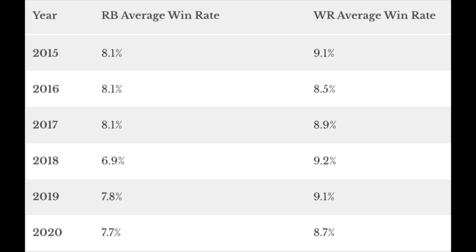While your league mates are drafting Miles Gaskin, Mike Davis, and Josh Jacobs, you're going to be scooping up this year's Calvin Ridley and DK Metcalf in the form of Tee Higgins, Chase Claypool — high upside young wide receivers that can become studs for your fantasy team. The numbers agree historically. This is an article from Jack Miller about the RB dead zone. Win rates since 2015 for running backs versus wide receivers drafted in rounds three through six show that the average win rate is 8.3%, and wide receivers are having a better average win rate than all these running backs in that exact range.